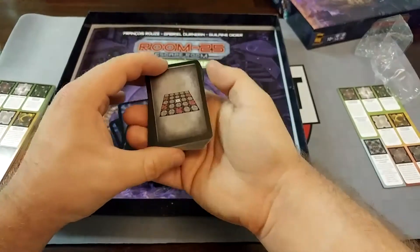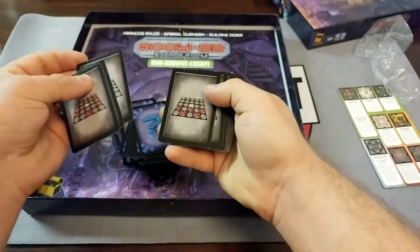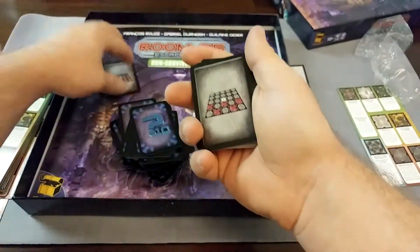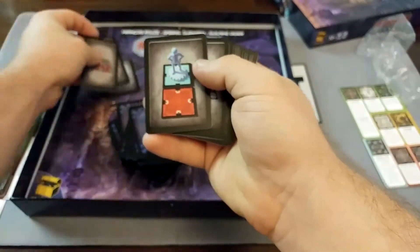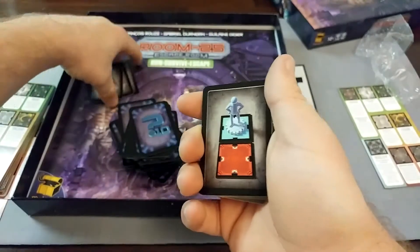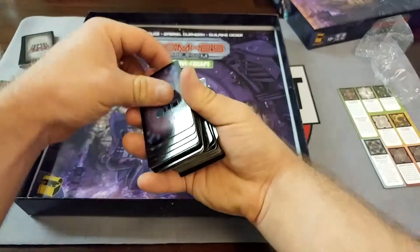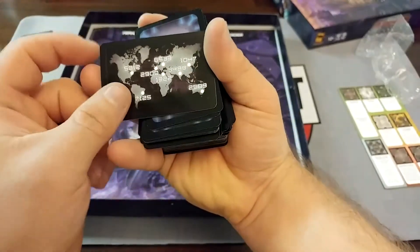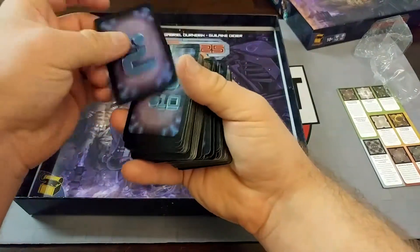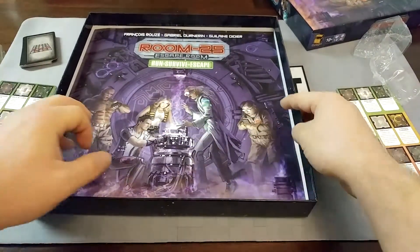These gear ones seem to be locking off rooms of some description — there are X's on those rooms. With Room 25 we have a grid of five by five rooms with a central room. These seem to be locking off rooms. And then these, I'm assuming, are some kind of puzzle you have to solve in order to unlock a clue. Maybe the numbers indicate difficulty or some kind of time countdown till the end of the game.